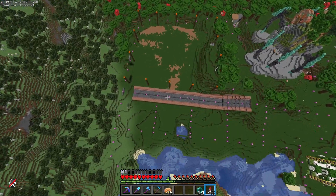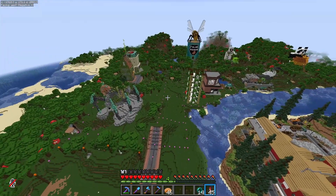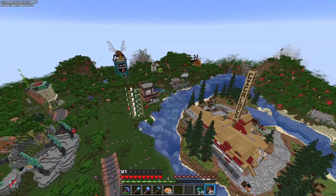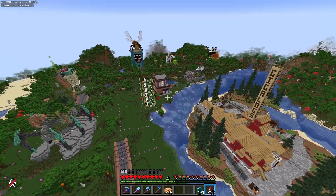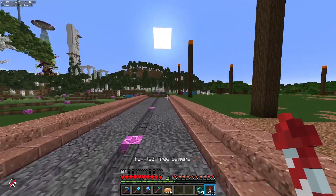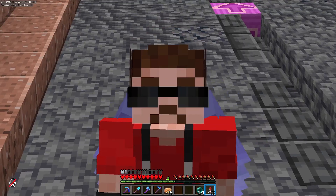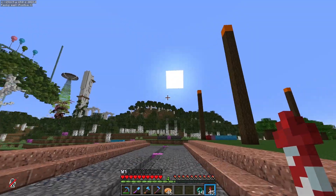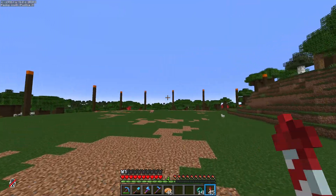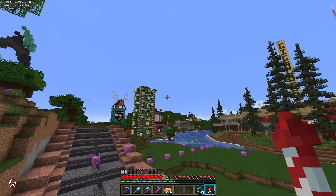We're going to have a couple of main roads - I think this one is 15 blocks across - a main road all the way through the main strip, and maybe another main strip along this area where this water is. That could look pretty sweet, and maybe another one that's like a boulevard or something out front. I've got so many ideas for the roads - it's going to be super awesome. Hashtag King of the Roads on the Hermitcraft server! I'm so tired of roads now though, so I want to get cracking on the project I'm most excited about - working on our next shop out here in the shopping district.